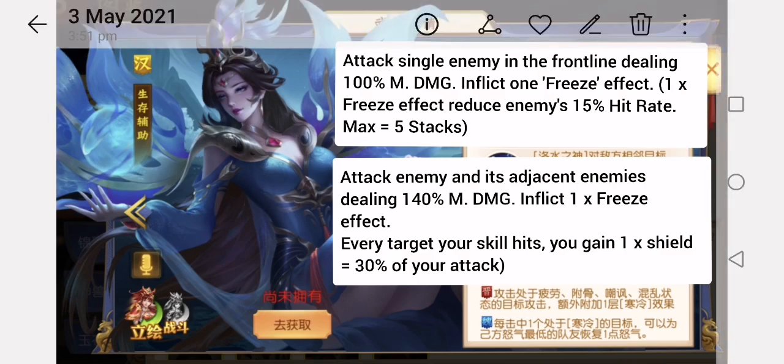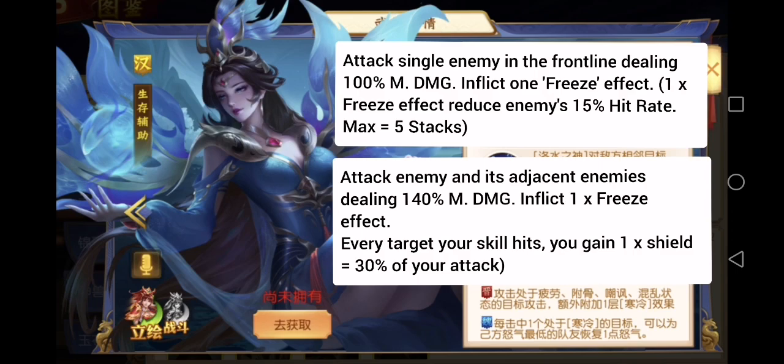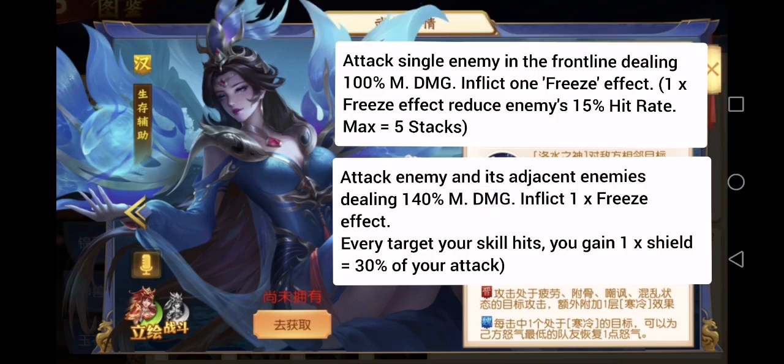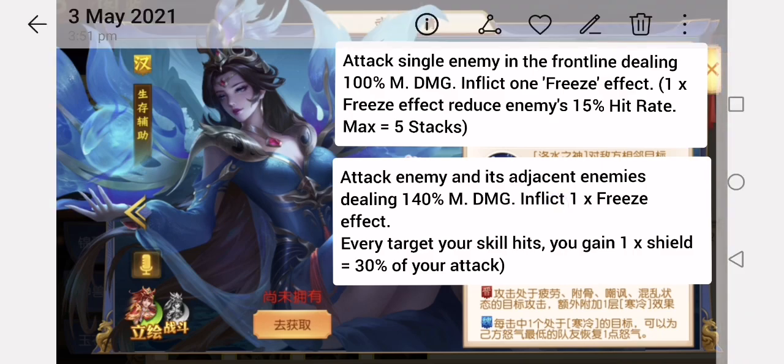Basic attack: she attacks a single enemy in the front line and inflicts one freeze effect on the enemy. Each freeze effect will reduce the enemy's hit rate by 15%, and can be stacked up to 5 stacks. Skill attack: she attacks the enemy and adjacent enemies, and also inflicts one freeze effect. For every target her skill hits, you gain one ice shield. This shield is from Golden Lady Zhen — it is not the same as other shields from other sources in the game.